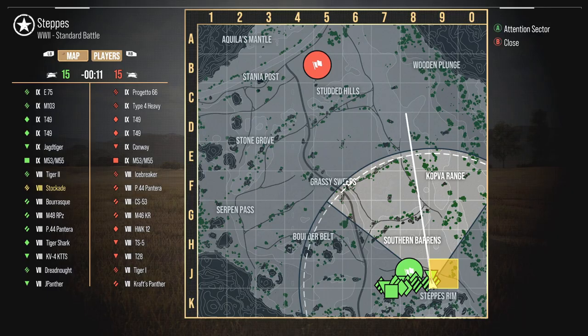Alright, tier 9's not bad. Two T49s, Type 4 Heavy, Progetto 66. I can't remember the exact armor of the Progetto, but I think if it's hauled down I can load the heat and pen its face — you can shoot at its cheeks left and right and have a really decent chance of going through.